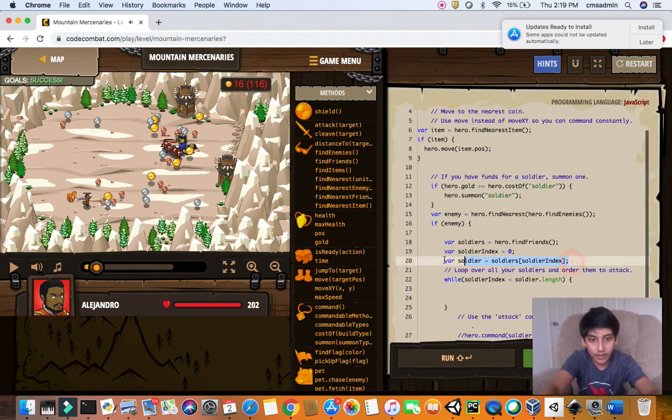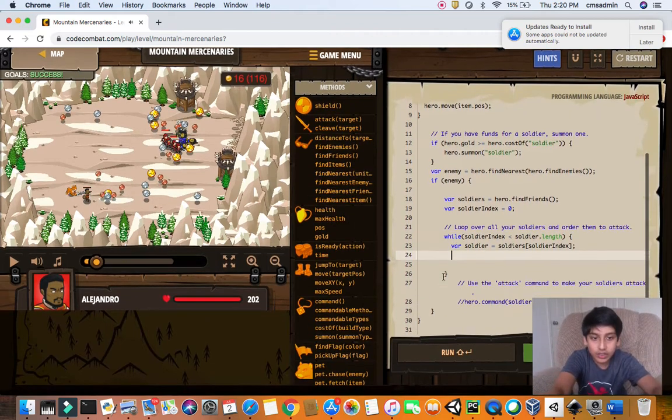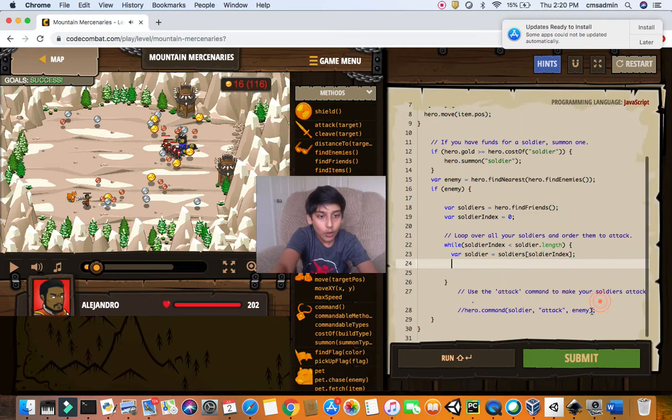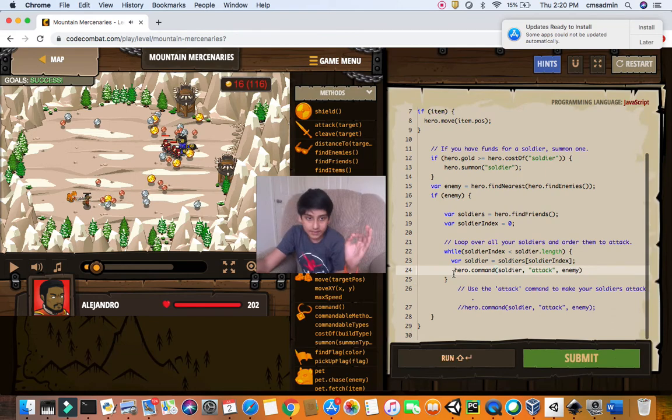We use array indexing to create the variable soldier, which is already given to us here. I just paste it so it counts in the loop with the right conditions. The command structure does three things: who are you commanding, what do you want them to do, and where should they go or who should they attack.